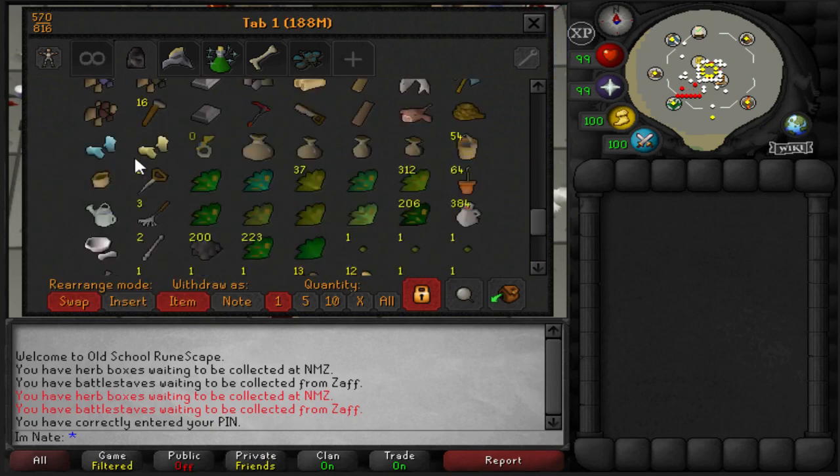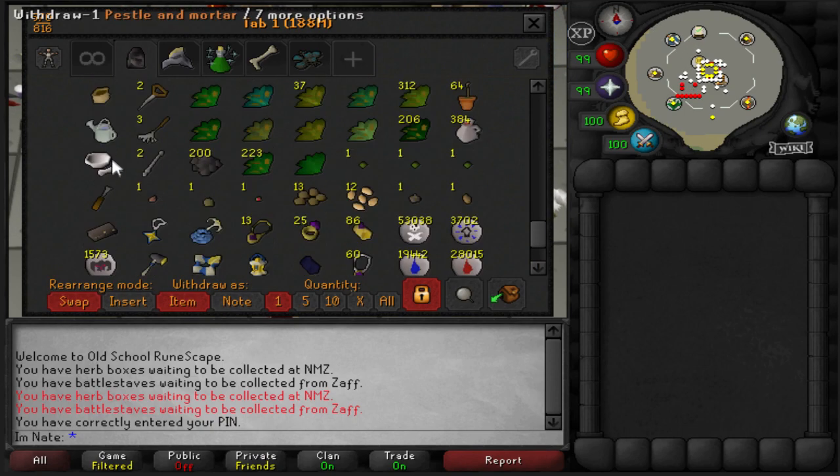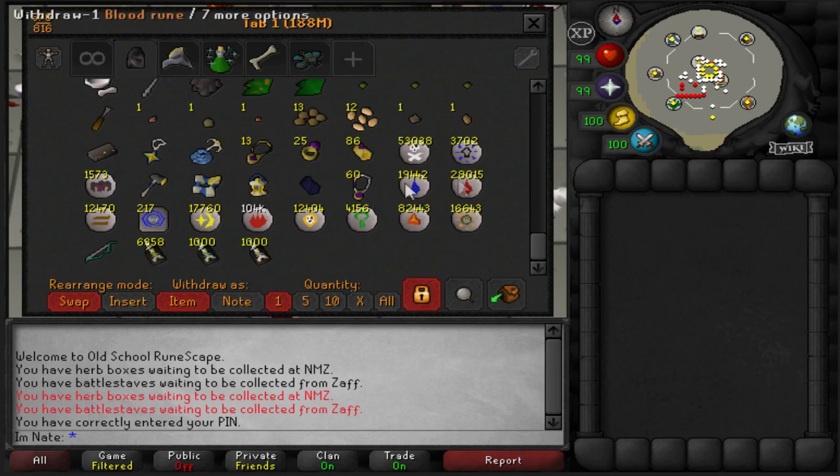And then we have down here just more Skilling Stuff, and Runes, some Sepulchre Stuff, and then Impling Jars.